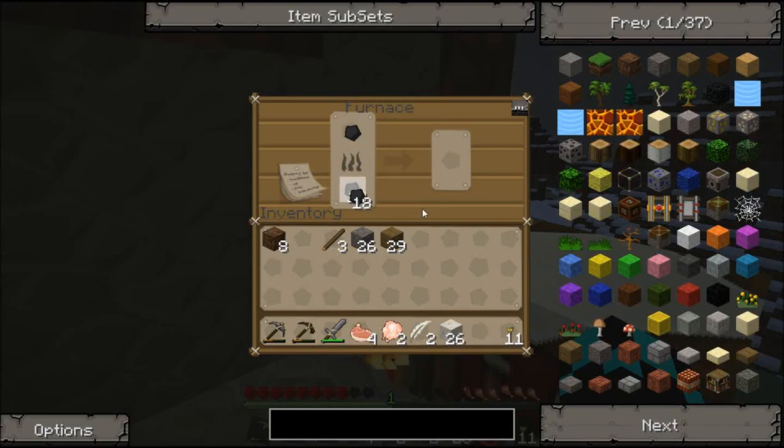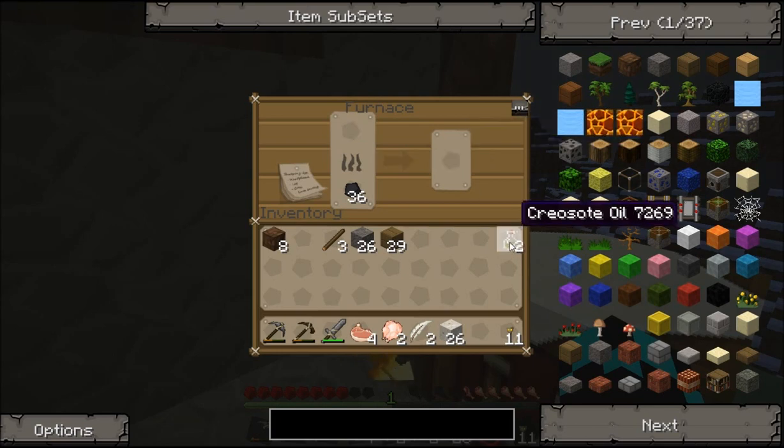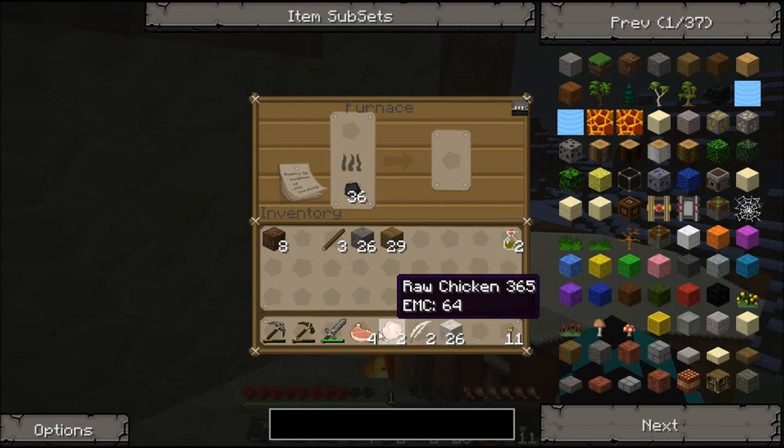I don't know what happens if you put a bit of coal in it — I'm actually curious now. This has got the Wandering Coal Duff. Oh god, Crazion Oil — what the frick's that?